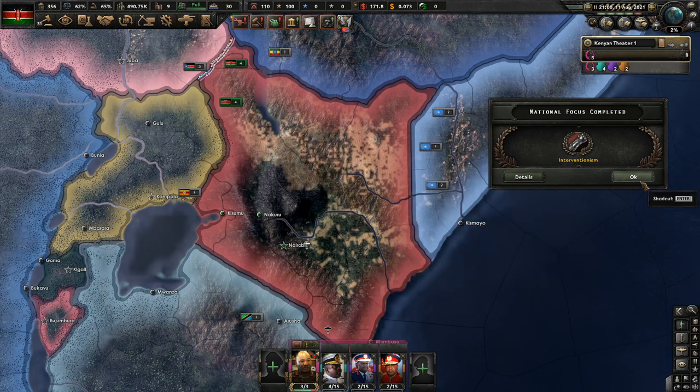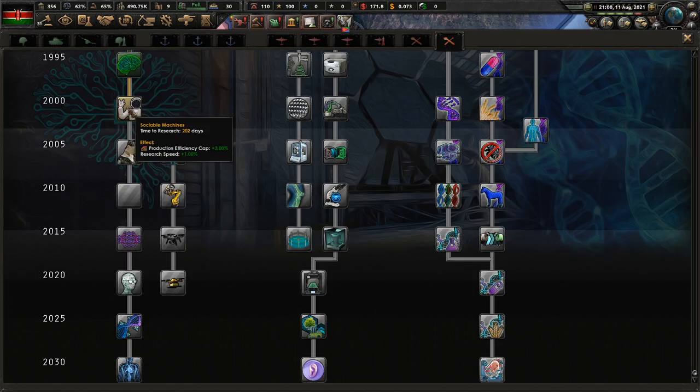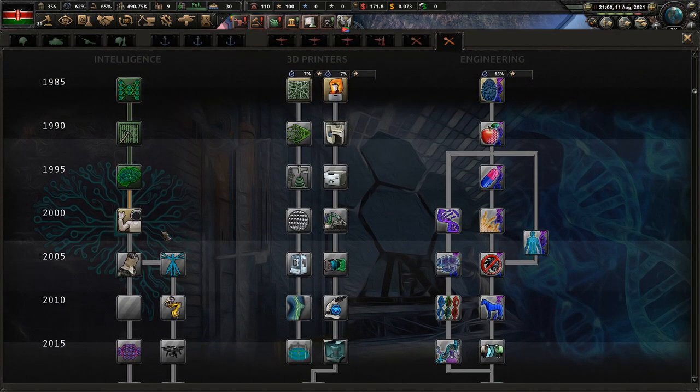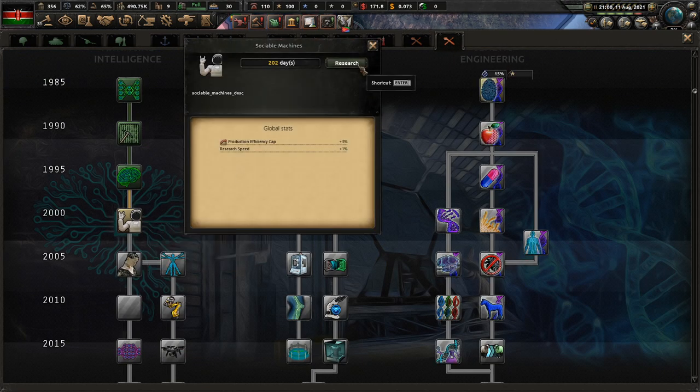We got our machine learning done - interventionalism is done. Research speed - yeah, continue to work on research speed.